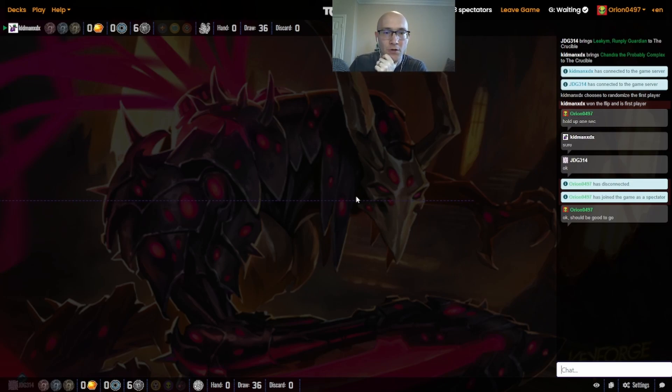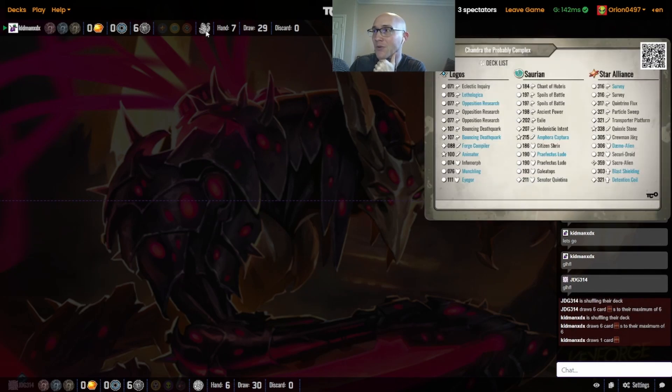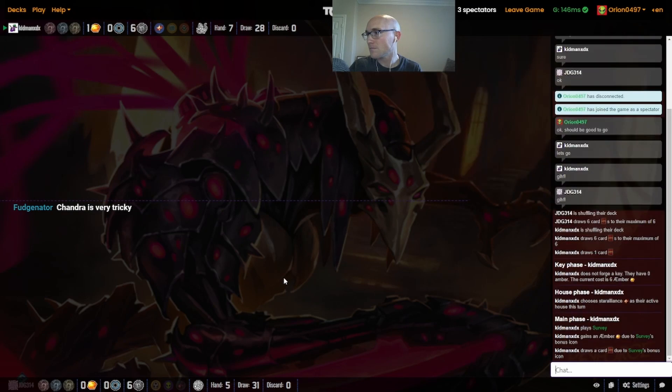Alright, so we're on for Game 2 — swap decks. Kidman's got Chandra, which is not an easy deck to pilot. It's a very tricky deck with some really interesting decisions on how you want to handle different situations, especially just knowing how to handcraft for the kind of turn JDG was able to pull off. There's a reason he plays it in Maggy and also in competitive play — it's just that kind of deck. He did give away some of the tricks in Game 1, especially with the Animator.